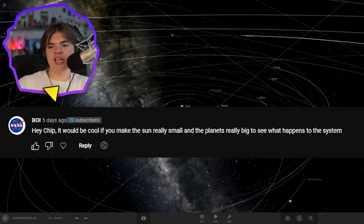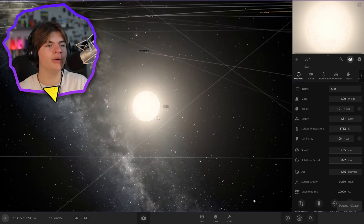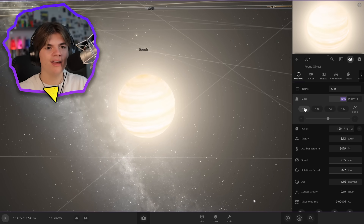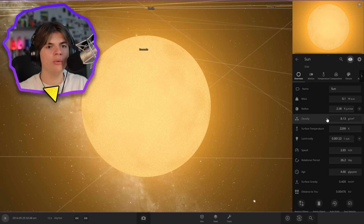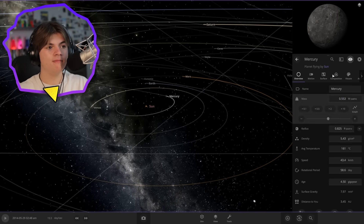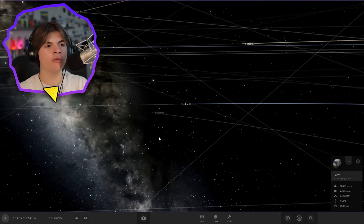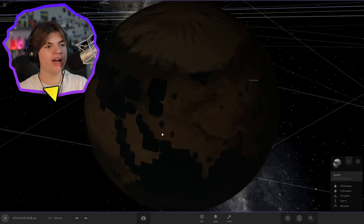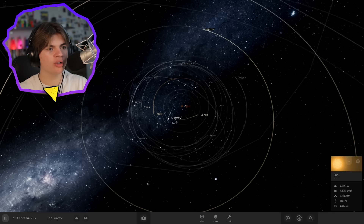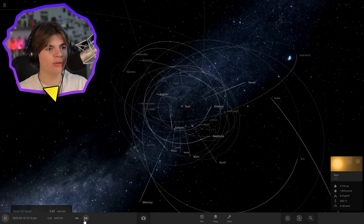Hey Chip, make the Sun really small and the planets really big to see what happens. Let's make the Sun one tenth of its original size — it turned into a planet at that size, but we still want a star. So it's 10% the original size, and then we'll make every planet 10 times as massive. Mercury gets launched out, Venus gets launched out — the Sun's gravity is not strong enough to hold them, and every single planet spirals out.